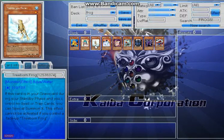Treeborn Frog is the monster you're always going to be special summoning. It's always good to have in the graveyard and the quicker you get it there the better. Every single standby phase it's going to special summon itself from the graveyard to the field, as long as you don't have any trap cards or back row. Just make sure you don't have back row cards — that's the only restriction for its special summon. Also, since you're special summoning it, cards like Pot of Duality are something to be careful about running in these decks.